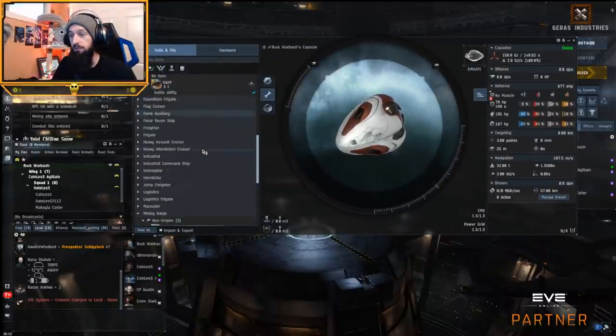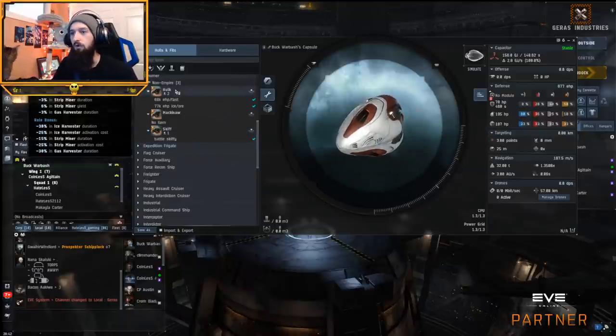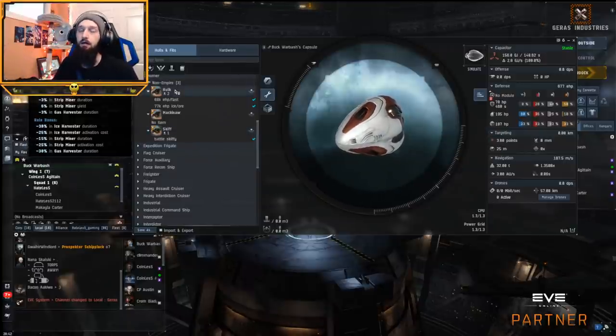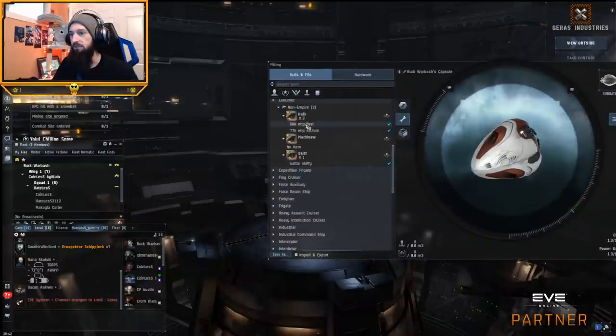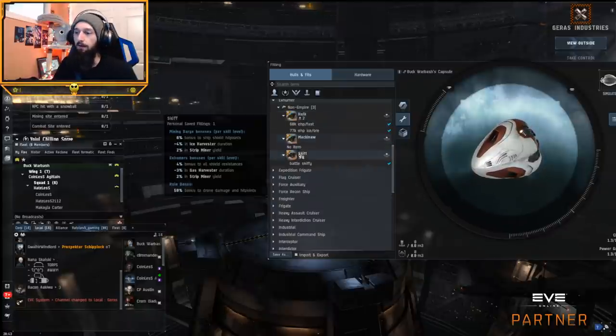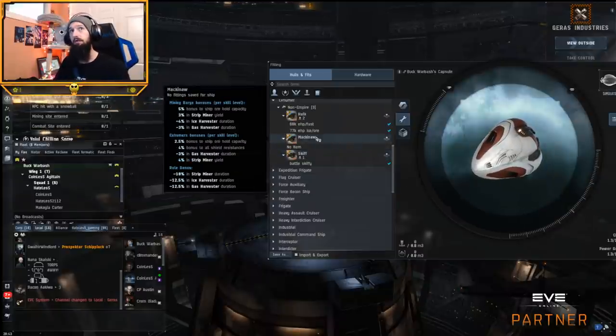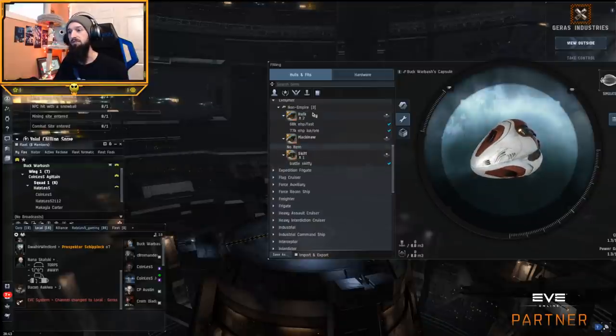We'll start with the tech two, because that's kind of what you guys probably hear about a lot. The Hulk is the big daddy — it mines a lot more than the other two, however it has less tank overall. The Skiff is the one that mines less but has a much bigger tank; Skiffs are incredibly durable. And then Mackinaws don't have a lot of tank, so they're kind of in between Hulks and Skiffs — actually closer to a Hulk in EHP.